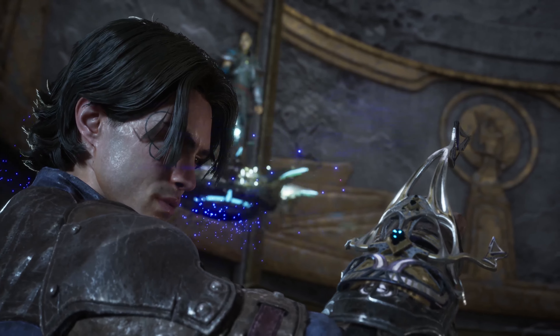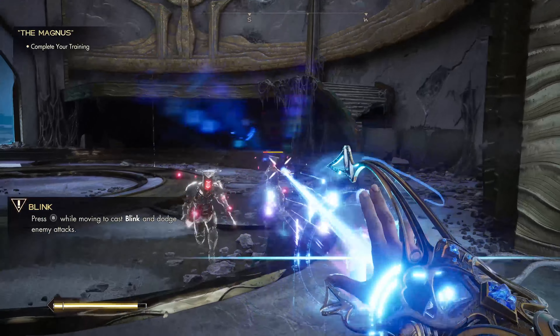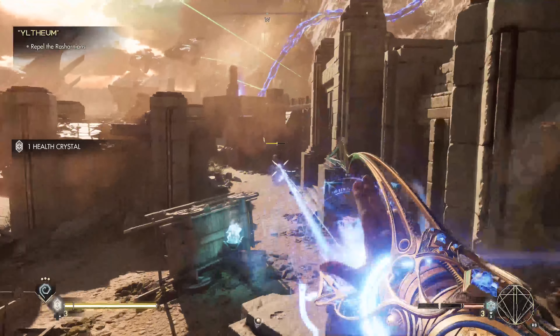Now let's break down each color and the sigils, totems, furies, and augments you get in the beginning of the game. Blue magic — force magic — embodies the physical manipulation of matter. The first blue sigil strike is a Shrike Bolt, which acts like a semi-automatic gun: long range and precise. I'm not great at this one, but it's fine, I'll get better.